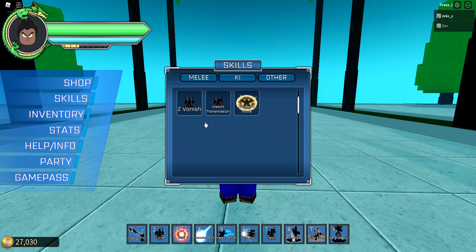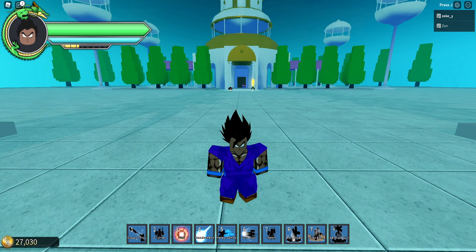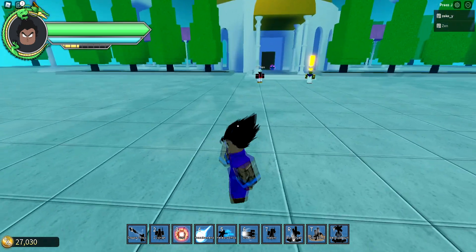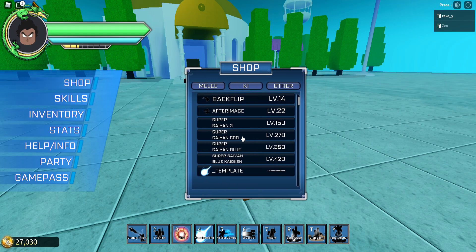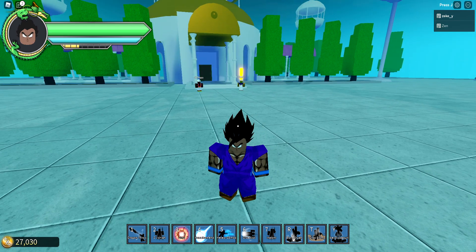You got the evasive transmission, the explosive aid which is an evasive, and some other evasive attacks. So I'm gonna go ahead and show you guys Super Saiyan 2 form. I'm gonna have a lot of stamina drain because my mastery is low — I just got Super Saiyan 2 since I just hit level 100. Super Saiyan 2 is level 100, Super Saiyan 1 is level 50, Super Saiyan 3 is level 150.